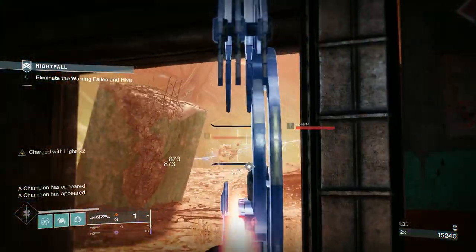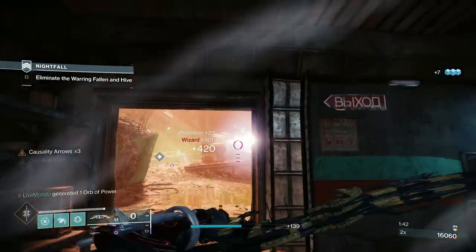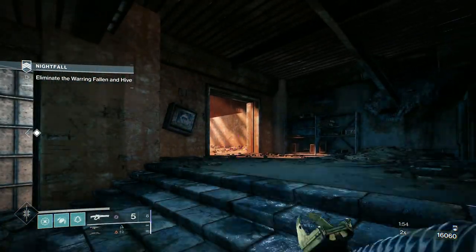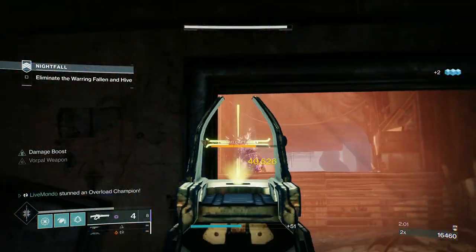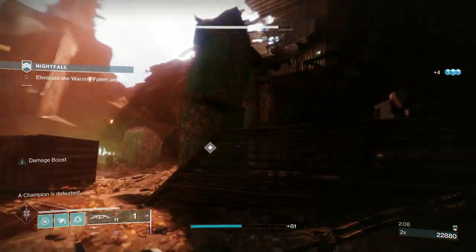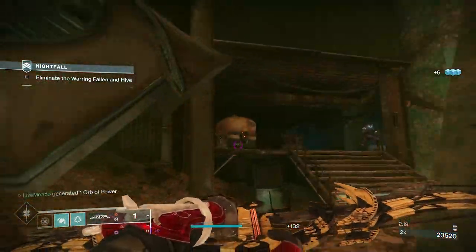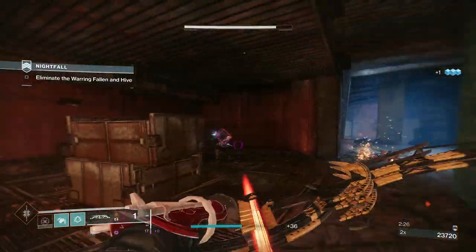This is what is commonly referred to as a Rainbow Nightfall — it has all elemental shield types: Arc, Void, and Solar. At the boss and in this room you've got Arc shields, and you only really have Solar shields in the mid-section. Tiku's has so many different uses; the utility of the explosive bow makes add clearing pretty easy. I would suggest going with an Arc bow — Tiku's is definitely the best for doing this, though Lemon Arc is really good as well.